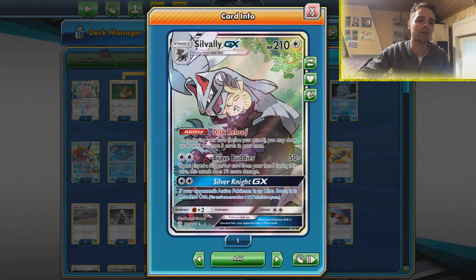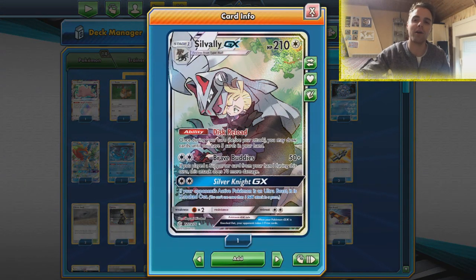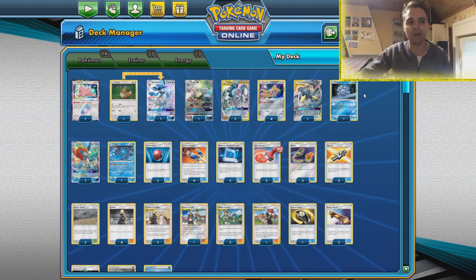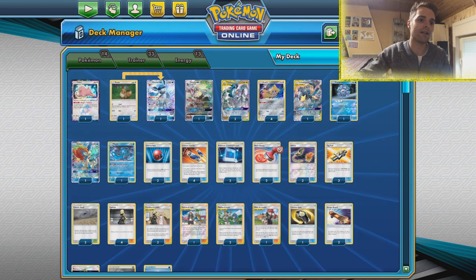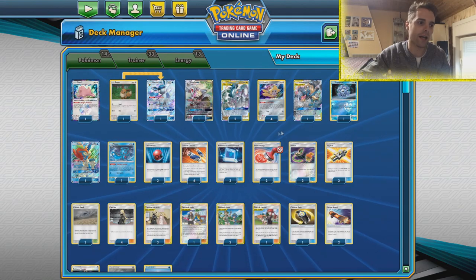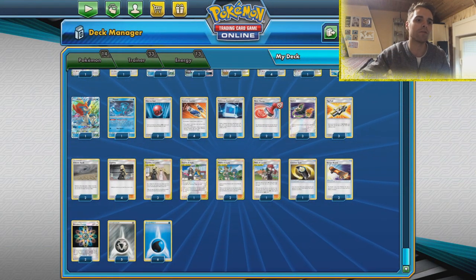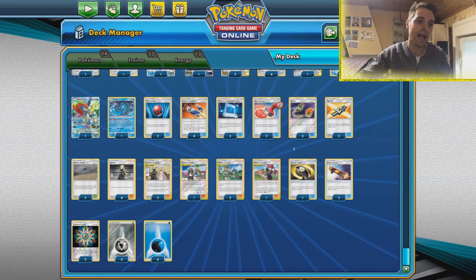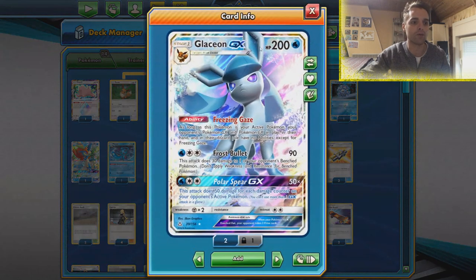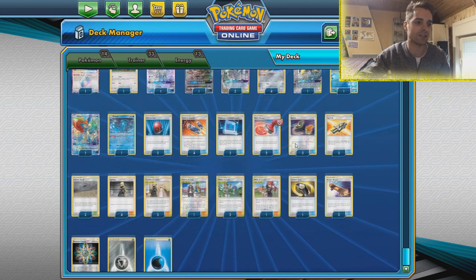In this decklist, we also have Silvalli with disc reload, and there's a Ditto that can evolve into either Glaceon or Silvalli. The Silvalli will help out against control archetypes — for example, Pidgeotto Control. If we have this out, they cannot leave our hand to zero cards. Also nice against Dust Northravenant. We have Lucario Melmetal for the Gardevoir matchup, Cryagonal for the Florges Doll Stall deck, and even Fionn for that.